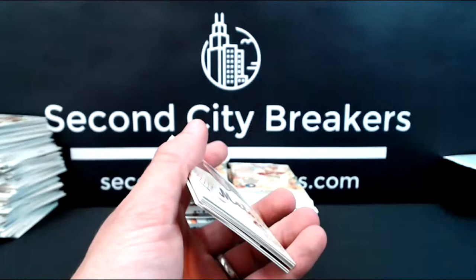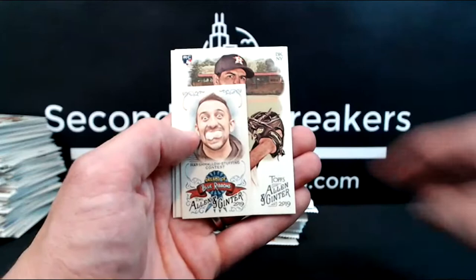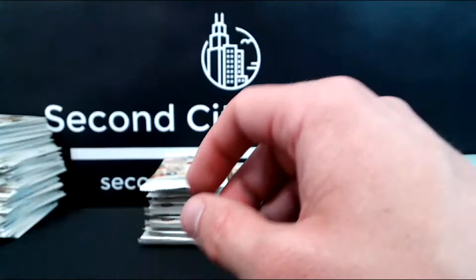All right, Brad likes it — that's good, gotta keep Brad happy. DeGrom, Hanniger, Archer, Wade Boggs, Zavato. We got the Marshmallow Stuffing Contest — I have not seen this one yet. For the Dreams of Blue Ribbons, it's funny. Sal Perez and Javi Baez base.